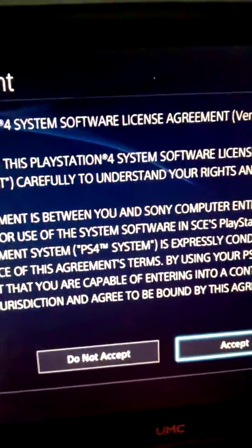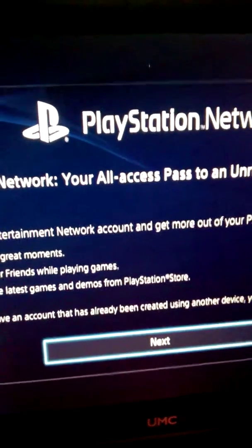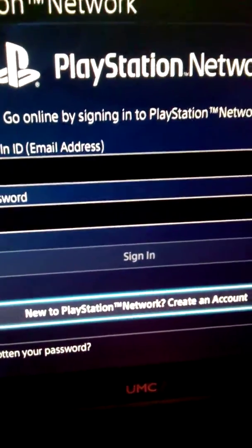And press Set. And you press Skip, or Next — I'm going to be pressing Next. And then go to click New to PlayStation Network, Create Account.